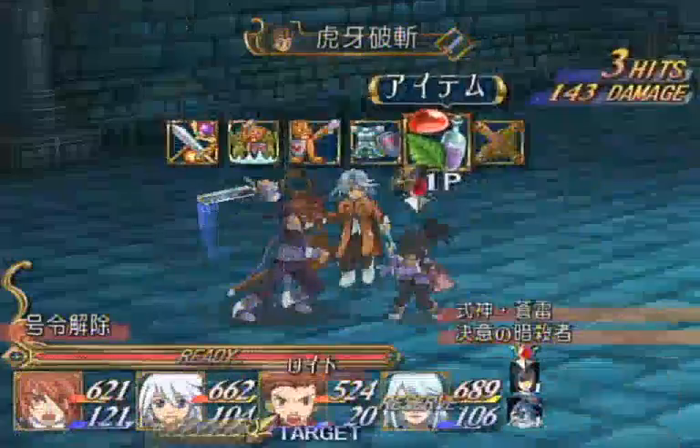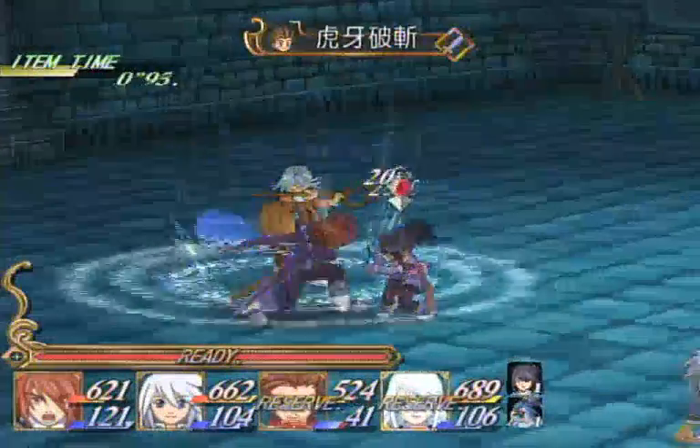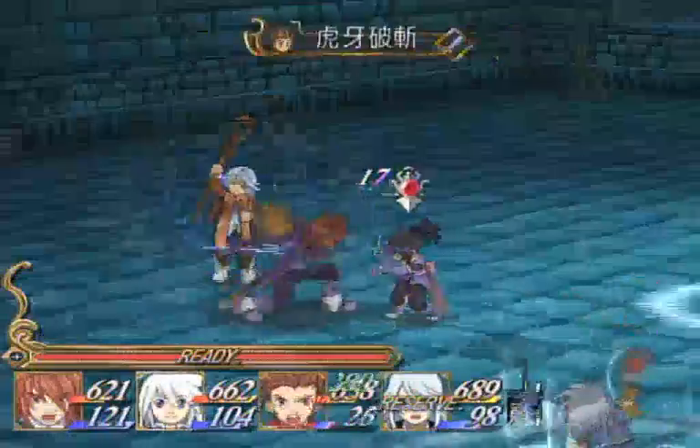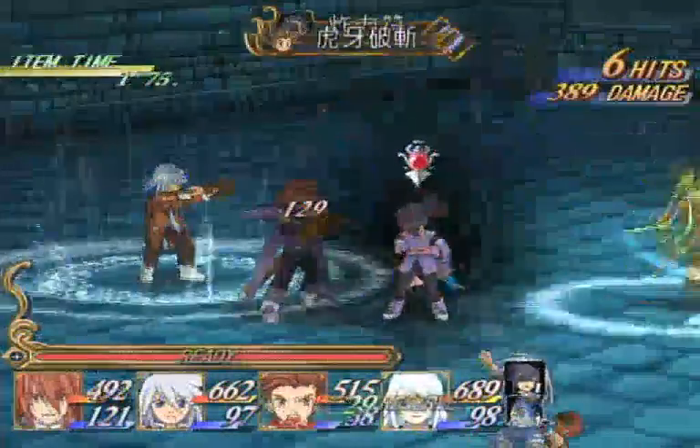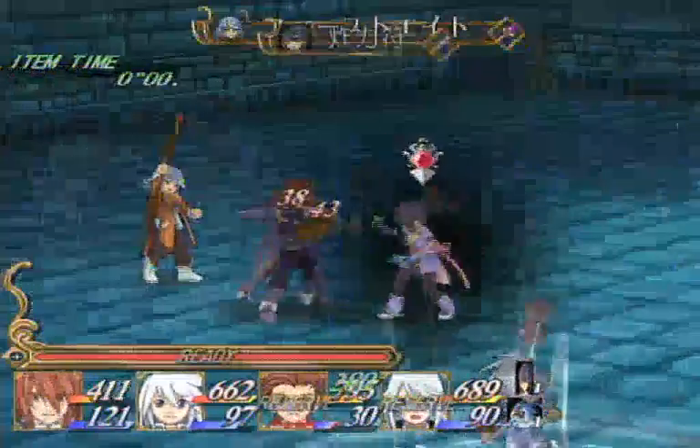Stuff like that can happen. Sheena has very weird good block — it's very slow. Okay, this is where you want to be defensive. Maybe get like one swipe in.